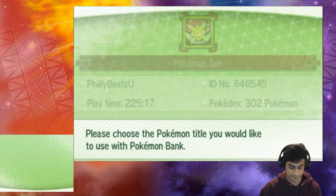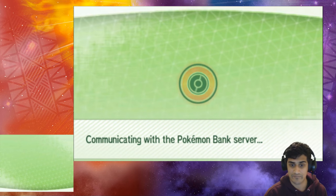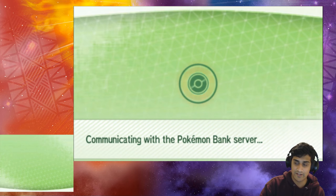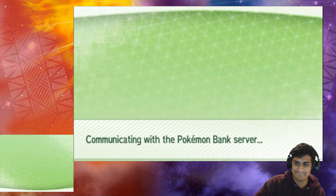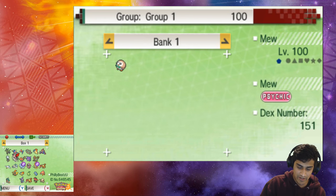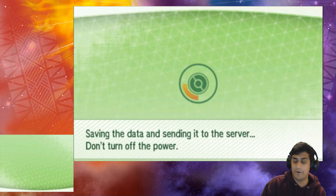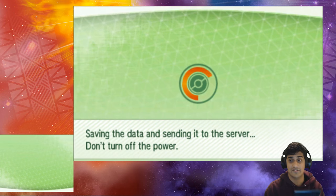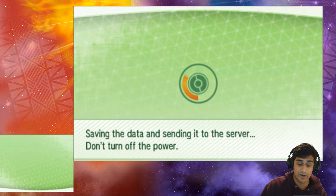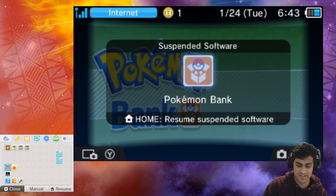I'm gonna use my Pokemon Bank one more time and grab Mew — connecting to the server. We got our Mew. I'm gonna drop Mew into Box One, so we'll grab it in Box One when we get back into the game. I'm gonna save, get out of Pokebank, and we're gonna start Pokemon Sun. We should easily be able to equip that Z Crystal onto Mew — that's how we're gonna be using it. Stages are saved and now we're disconnecting from the net.